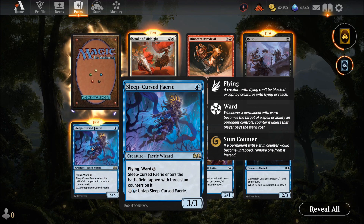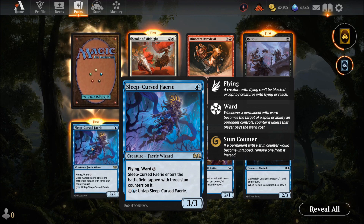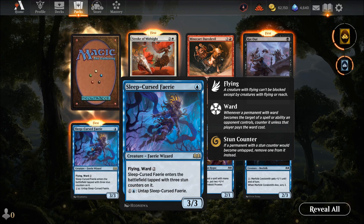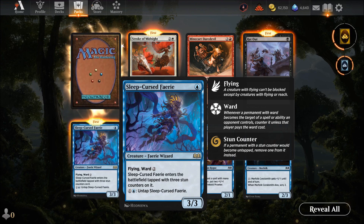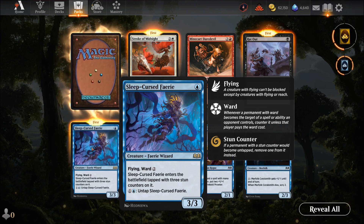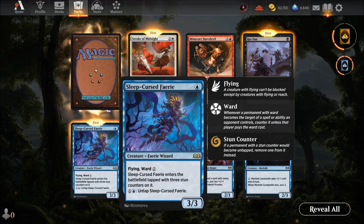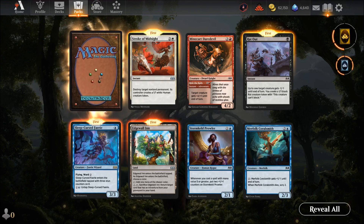Sleeping Cursed Fairy — one mana for a three-three with flying! But when it enters the battlefield, it enters tapped with three time counters on it. You can't use it for three turns — bad, but a three-three flying is hard to get rid of. You can still untap it with a spell on turn two. You can remove counters by paying mana, so you could ramp it up quickly — but that's a lot of mana to pump in. A question mark card.